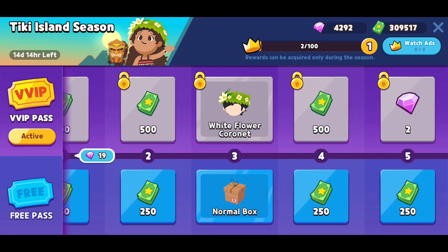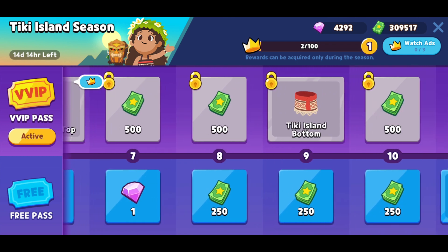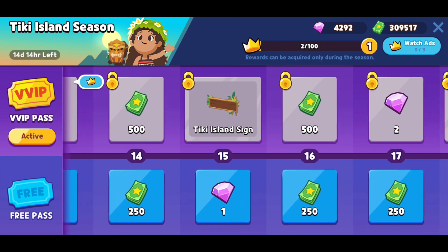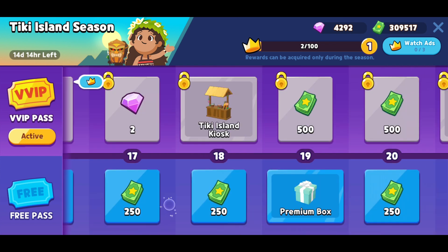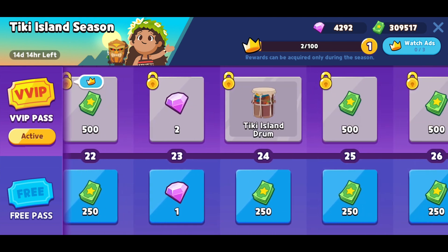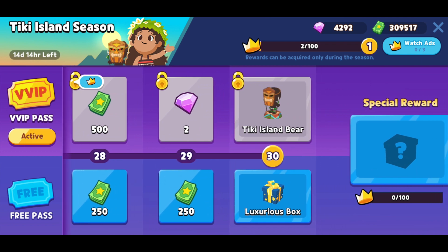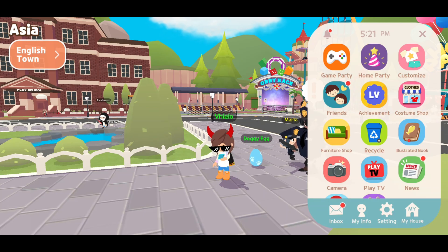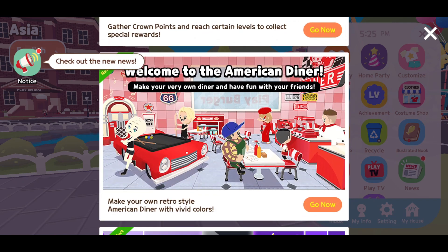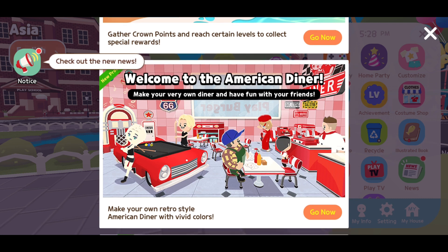We also have the Tiki Island season. We get the brown hippie firm, white flower coronet, Tiki Island top, Tiki Island bottom, white flower sandals, Tiki Island side, Tiki Island kiosk, Tiki Island fountain, Tiki Island ram, Tiki Island door decoration, and Tiki Island bear. If you really love a Hawaii vibe, you can buy that.